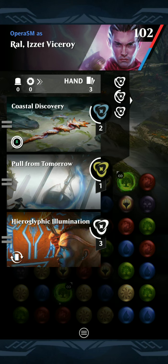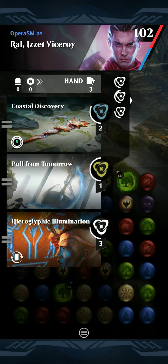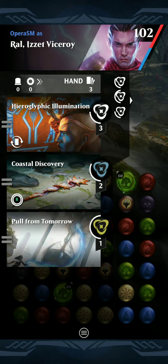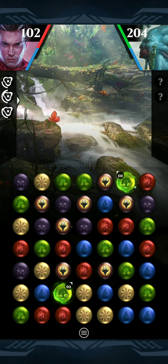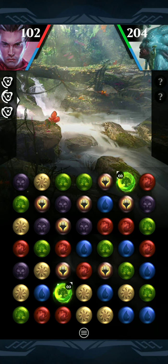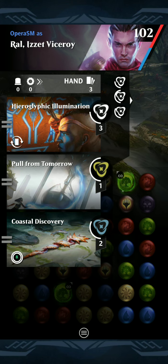It looks like we're going to be able to go off here, which is just awesome. Pull From Tomorrow is going to let us discard our last card and then draw into stuff, so we should be able to cast anything that we have. We might even be able to get some tokens on Coastal Discovery, but I want to make sure I still get to cast Pull From Tomorrow. We can get a match of blues and whites, which is going to give us 11 mana, and then that should give us all the mana we need. This is awesome.